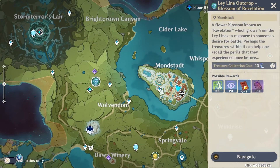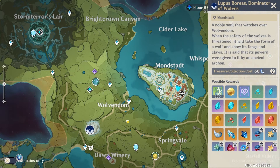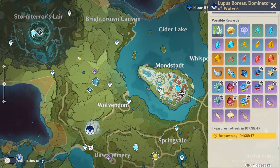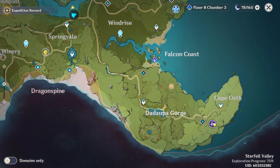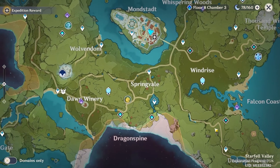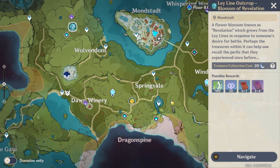You can only use condensed resin on domains and ley line blossoms — you can't use them on world bosses. I understand why you can't use it on the dragon or the wolf, but I wish you could use it on the smaller world bosses at least. Unfortunately that's not the case — only domains and ley lines. Anyway, that's going to be it for today. Hope the video helped. Make sure to like, subscribe, comment, and hit the bell notification so you're notified whenever I put up a video.